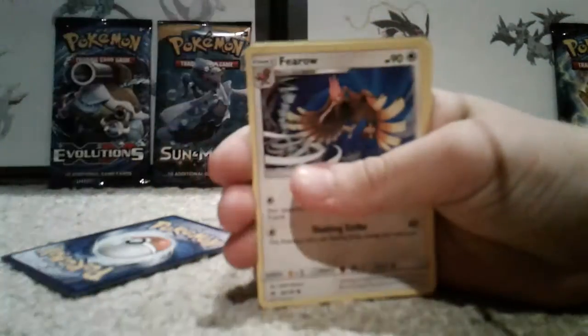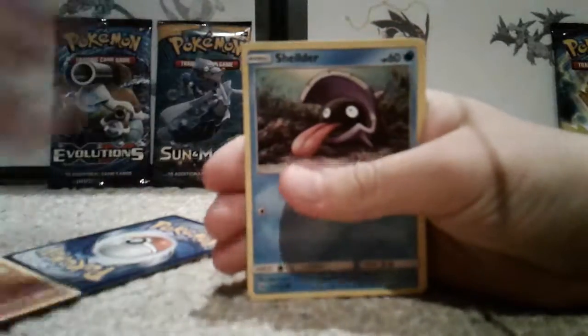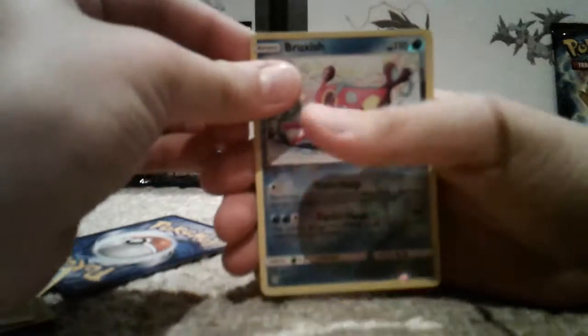I'll be opening my Sun and Moon now. Cinnamon packs are hard to open. One, two, three from the back — the fourth is always an energy. So we have a Crocorock, Pukumuku, Double Colorless Energy, a Grubbin, Fero, Makuhita, Shellder, Togedemaru, reverse Bruxish, and a Holo Toxapex. Pretty cool — never seen that Pokemon before.